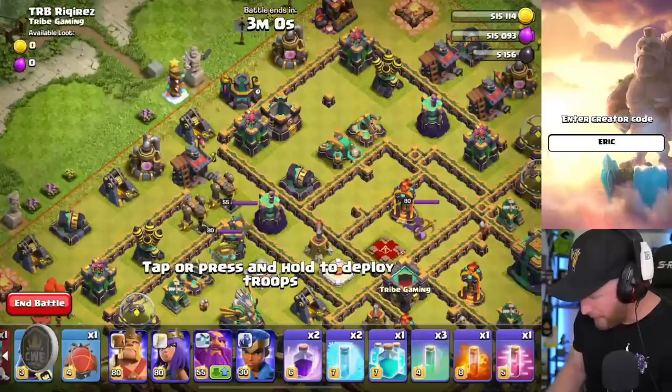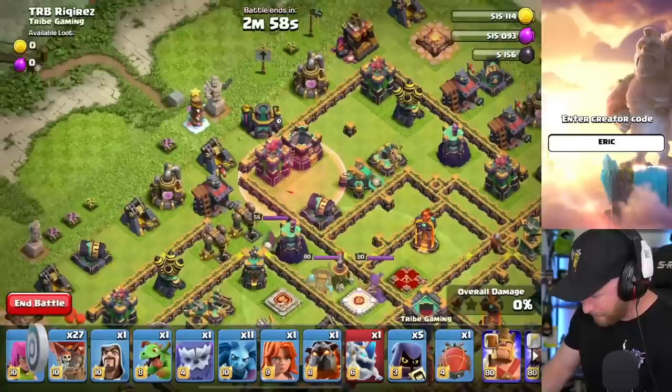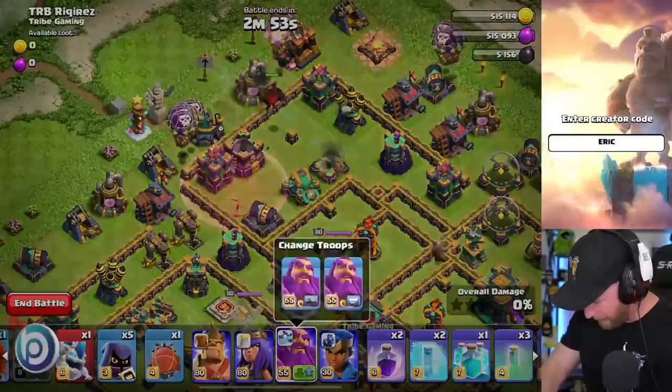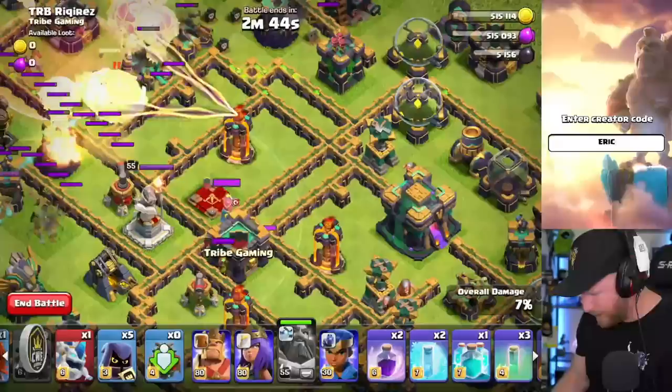The first thing we want to do is drop in a Haste — and there's a lot of scrolling here, so if you have the option to go to a double attack bar, definitely do; it'll make it a lot easier. We're going to drop in a Lava Hound, and then drop in a handful of Bloons onto all these defenses. Then we'll drop in the Warden, and then drop in a Blimp right over here. We're going to pop the Ward ability and protect the Blimp so it can go all the way in and land right in between all of these Infernos. So far, so good.